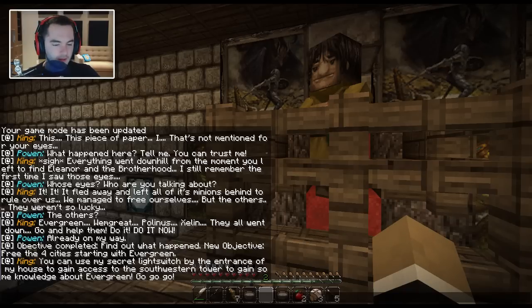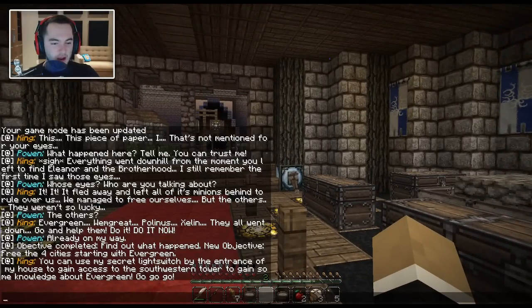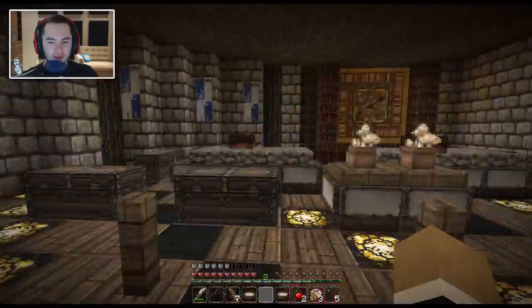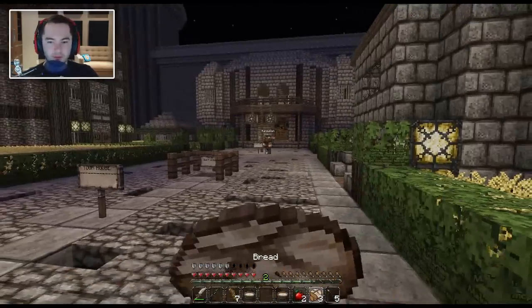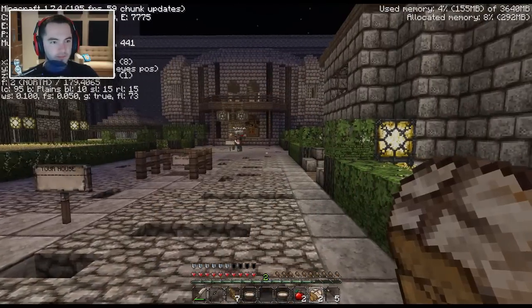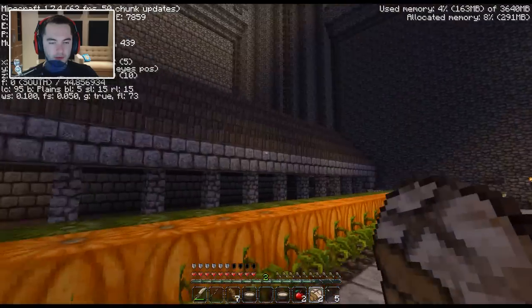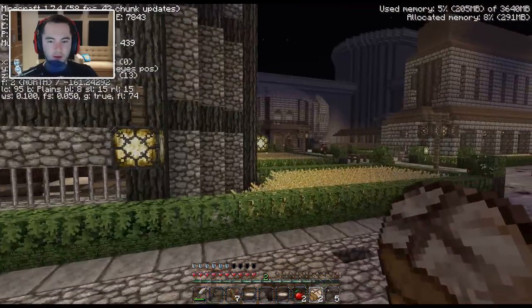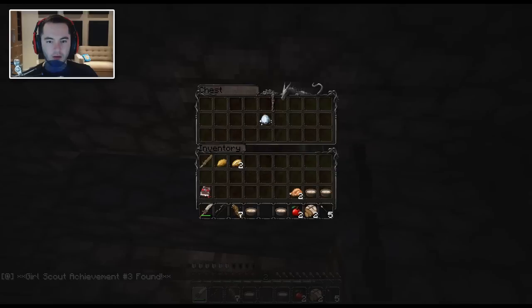You can use my secret light switch by the entrance of my house to gain access to the southwestern tower to gain some knowledge about Evergreen. I think my favorite part about all these maps is you read the words. You have the narrator voice pretty down — I think everyone would be disappointed if I started reading it instead. South is this way, so southwest would be that tower. According to the compass, south is that way — southwest is this tower that I'm going to right here. I'm using F3.